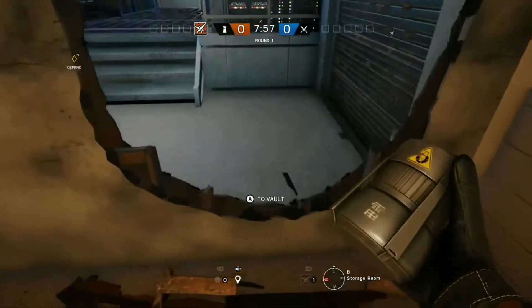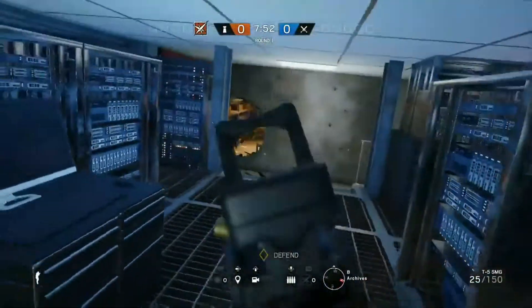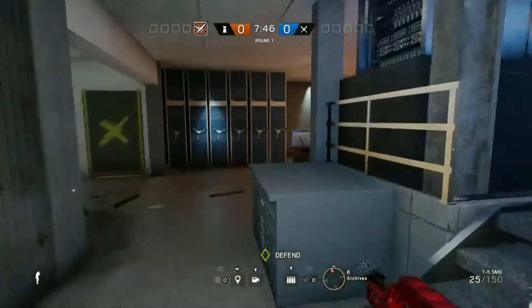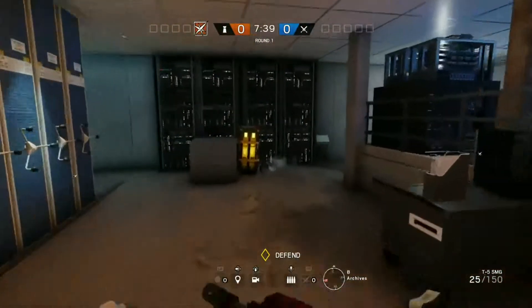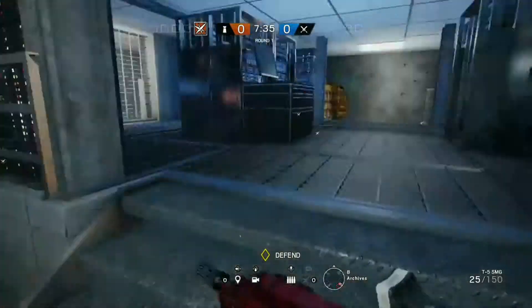You don't really get enough time to get the other two down, but you can put one here and here in case they push you out of the spot and you have to move back and they rush in. You can do this with any operator that has impact grenades - or C4, but it'd kind of be a waste of C4 if you do that.